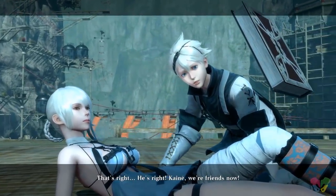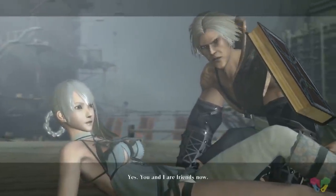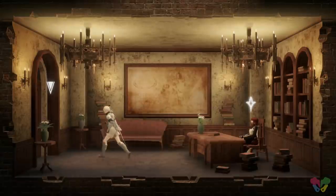"Friends? That's right. He's right. Kaine, we're friends now. See? Friends? Yes. You and I are friends now." On the other hand, there are better scenes suited for Papa Nier, as someone who is a parent. There's a lot of debate on who is more fitting, but I think both have their pros and cons, and frankly, I enjoy both.